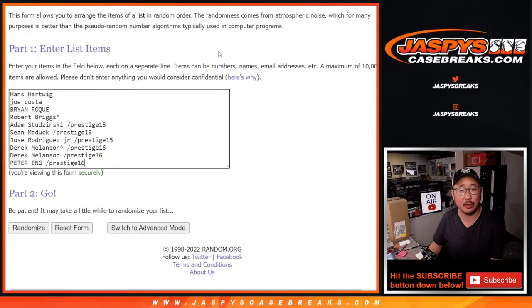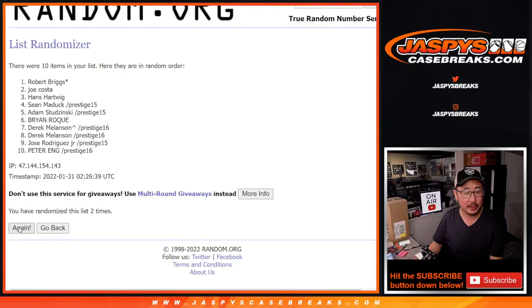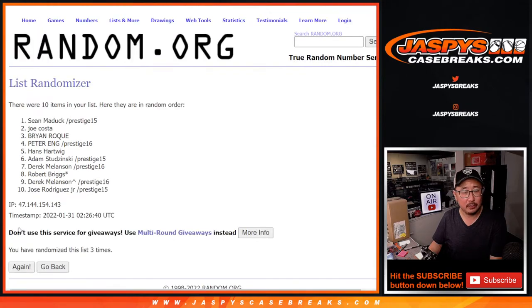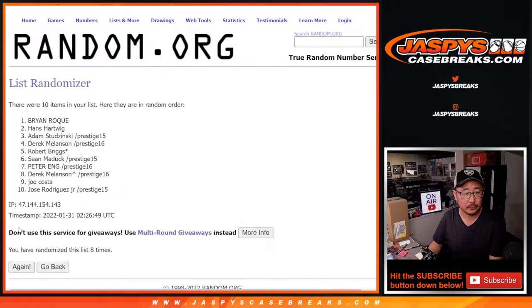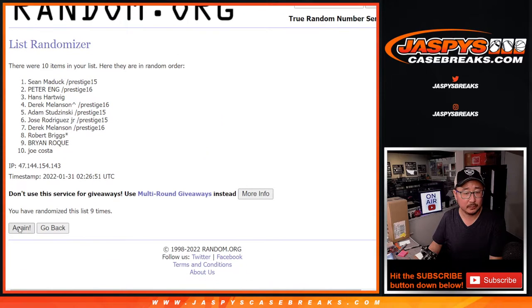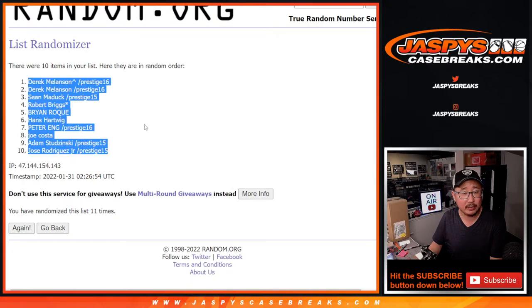Randomized names and numbers, 6-5, 11 times — 1, 2, 3, 4, 5, 6. And the 11th final time after 11. Got a couple of Derricks down to Jose.